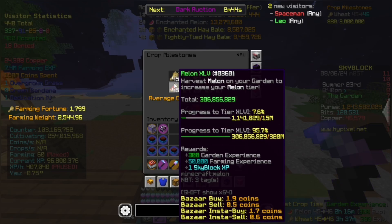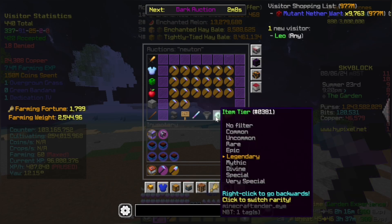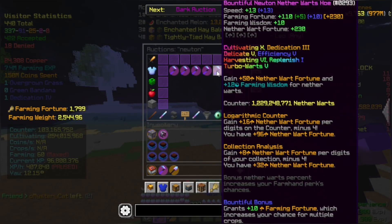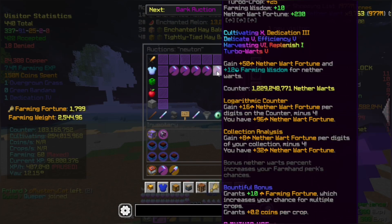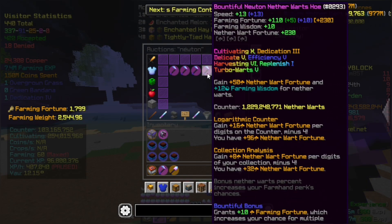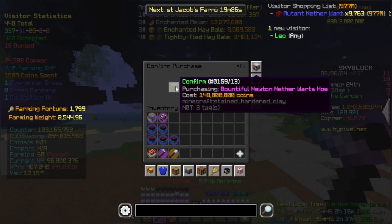The next thing I'm gonna go ahead and do is probably gonna be nether wart. Let us go ahead and look for a good hoe I can buy. After spending a whole 7 minutes trying to find a hoe, I think I really like this one. It is cultivating 10 and has over a billion nether wart farmed. This gives us about 16 more farming fortune. And yeah, 148 million — I think we're just gonna go ahead and buy it.